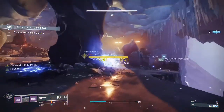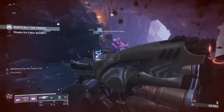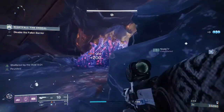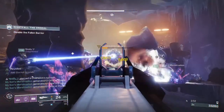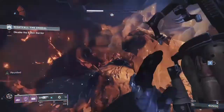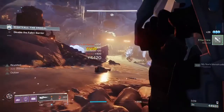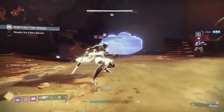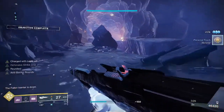This area is quite easy — just make sure you're chaining supers. Ursa can always generate a ton of orbs and then you drop the Well. I'd say drop Well earlier rather than later because you want the Well person to get as much super energy back as possible. With Ursa you'll always get about three quarters back in GM, but Well you might not because sometimes you just don't get enough kills. Use Wells earlier and then use Ursa when you're finally going for the enforcer to maximize super chaining.